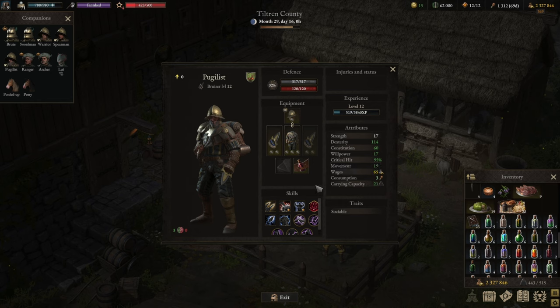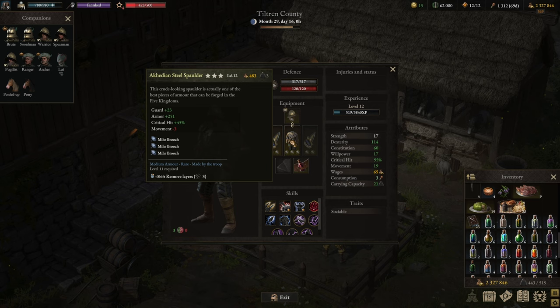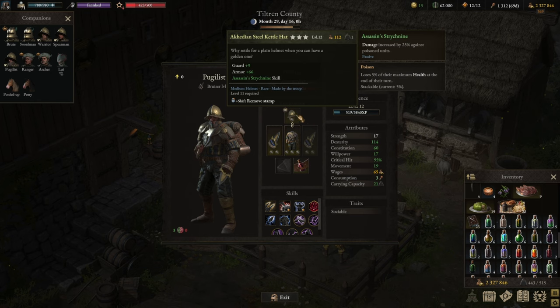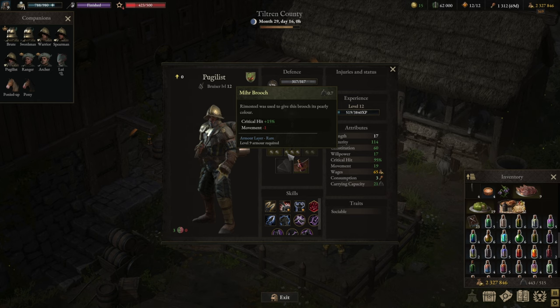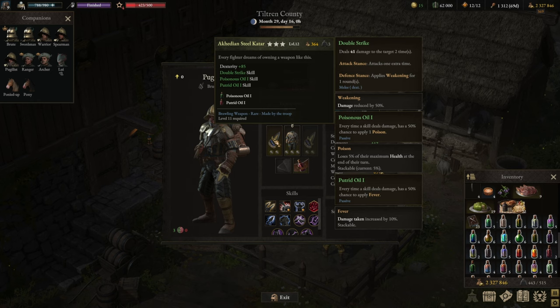Now let's look at the equipment and how the Pugilist in the Bruiser build will make use of it. I am trying to get standard equipment so that the equipment isn't carrying the run, but essentially the build itself is responsible for the great outcome. We do have self-created Arcadian steel catars, a medium armor, and a medium self-crafted helmet — all of that could be replicated by you. In terms of the helmet, we are going with Assassin's Strychnine — a 25% damage increase against poisoned units. The build uses poison to its advantage, so that's just a 25% flat out buff to damage. As for the armor layers, we're going with Mir's brooch, which gives us 15% Critical Hit per each brooch at the expense of three movement overall, which is why we wanted to have so much movement.